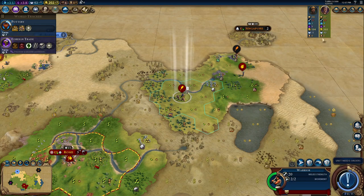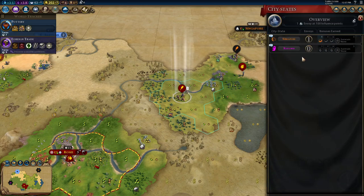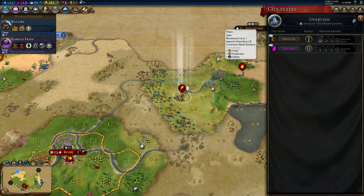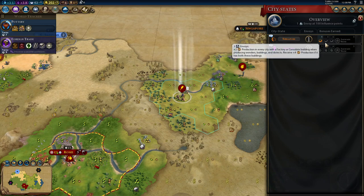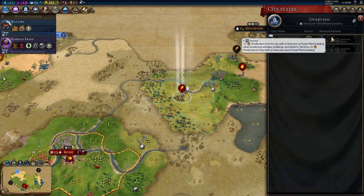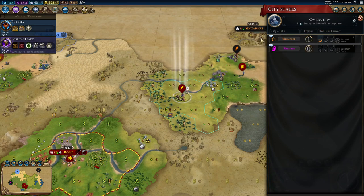We met Singapore — we were the first civilization to meet them, which means we get an envoy. This is an industrial city-state. With industrial zones and buildings like that, you get a lot more production — a boost in production towards buildings, wonders, and districts, which is always nice.